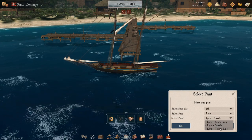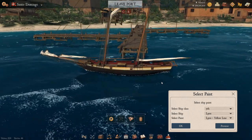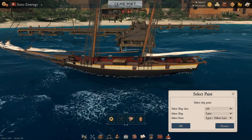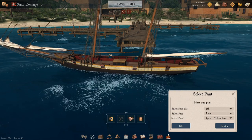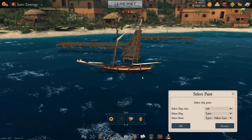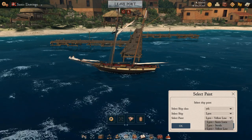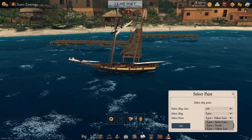The last paint for the Lynx is called Yellow Line. The same areas get changed out, but here you have the blue swapped out for an off-white color and a slightly darker red on the inside. So that's the three options for the Lynx: the Santa Lucia, the Swede, and the Yellow Line.